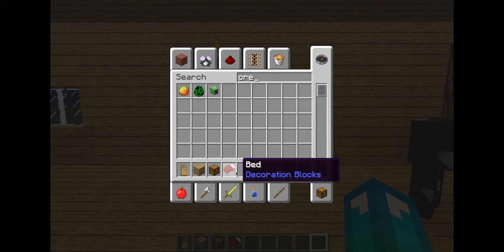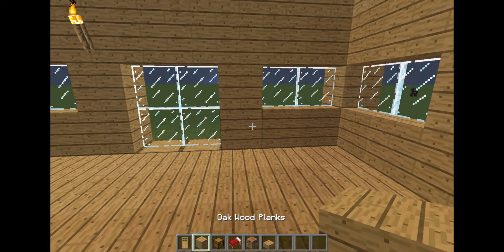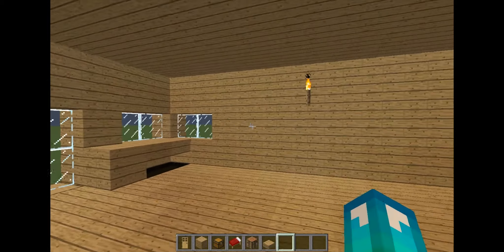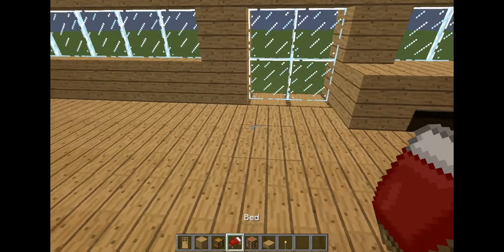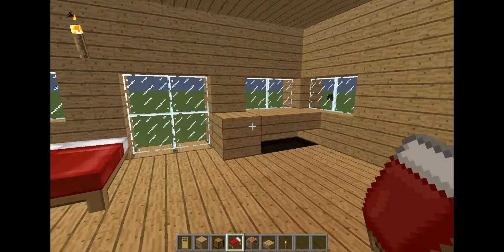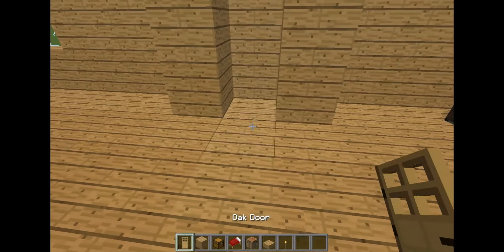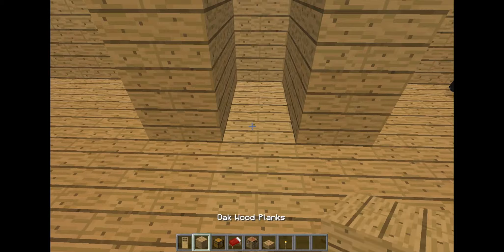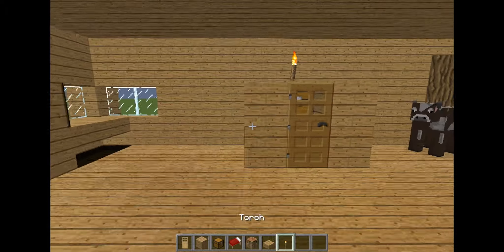We'll have beds and chests and all the amazingly amazing stuff — sorry, just slammed my hand on the ground. We'll have slabs here and a hidden chest that you can't quite see open. We'll put beds here and a crafting table up here — great. Then we'll put a closet here, so we'll put wood here, another layer of wood, then a door here, and a chest in there. The torches are just temporary.